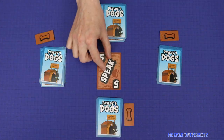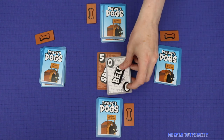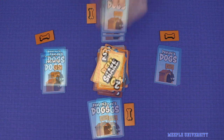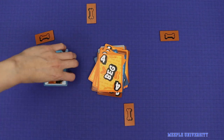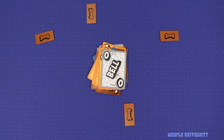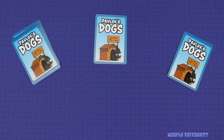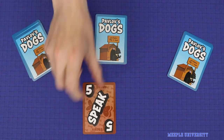In Pavlov's Dogs, players are dog scientists, or Dogtors, working together to complete a sequence of counting tests. If the team can collectively complete the tests without running out of bones, they'll win the game. At its simplest, one dog controls the experiment while the others alternate playing five numbered cards.